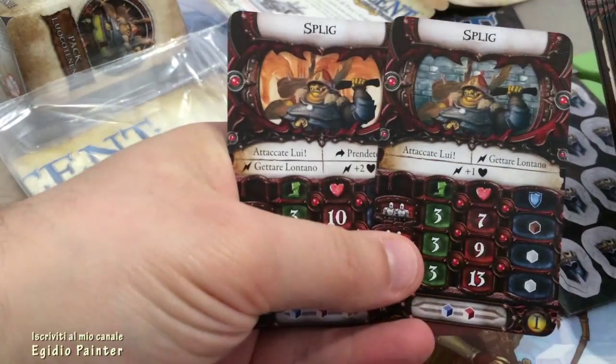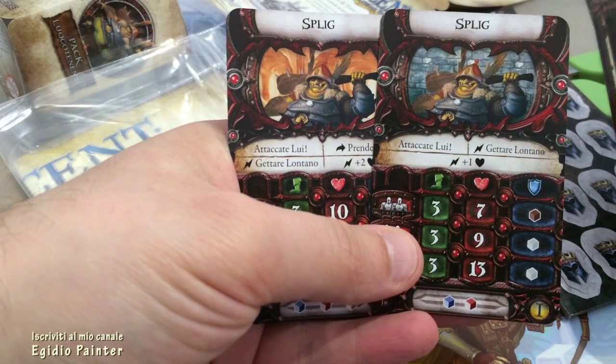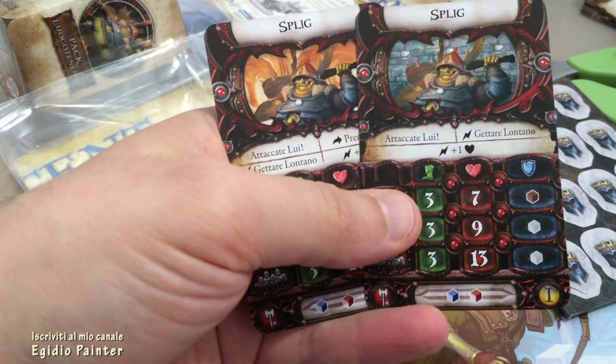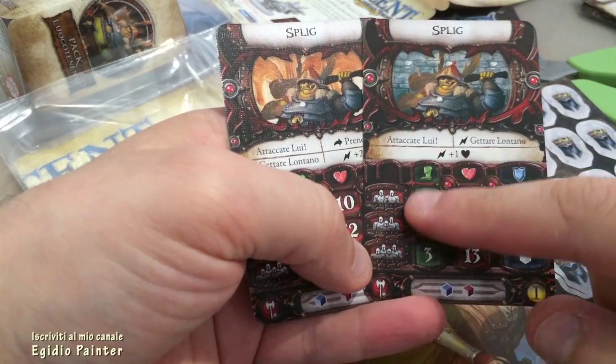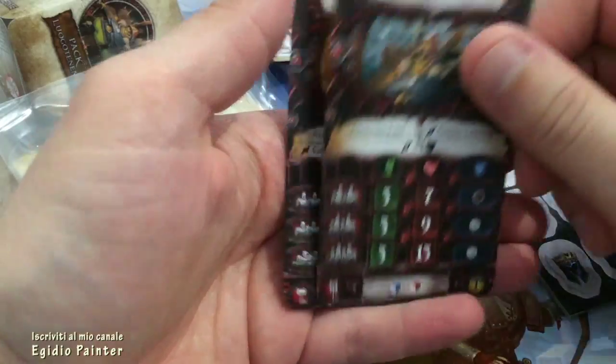Queste sono le due schede del luogotenente per il primo e il secondo atto, con indicati i valori e i dadi che devono essere utilizzati al momento opportuno.